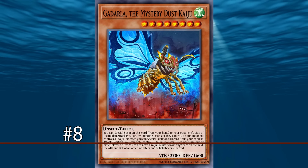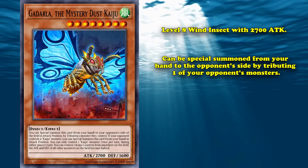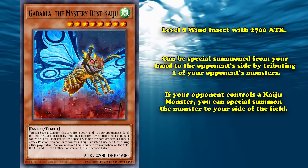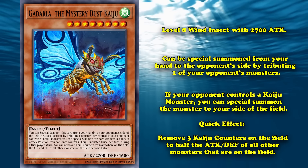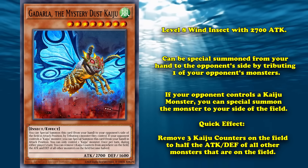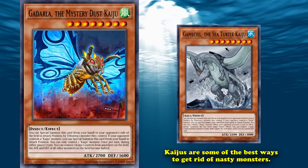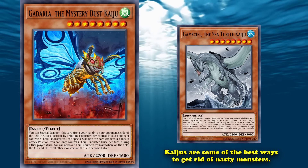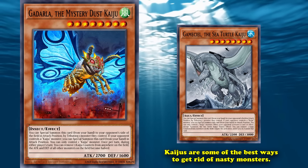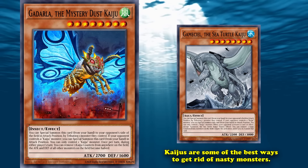At number 8, we have Gardarla, the Mystery Dust Kaiju. Gardarla is a level 8 wind insect with 2700 attack. You can special summon it from your hand to your opponent's side of the field by tributing one monster they control. If your opponent controls a Kaiju, you can special summon it to your side. Kaijus are known as one of the best monster removal options in the game — their special summon condition isn't an effect, so it doesn't target or start a chain, helping get around monsters with problematic protections.